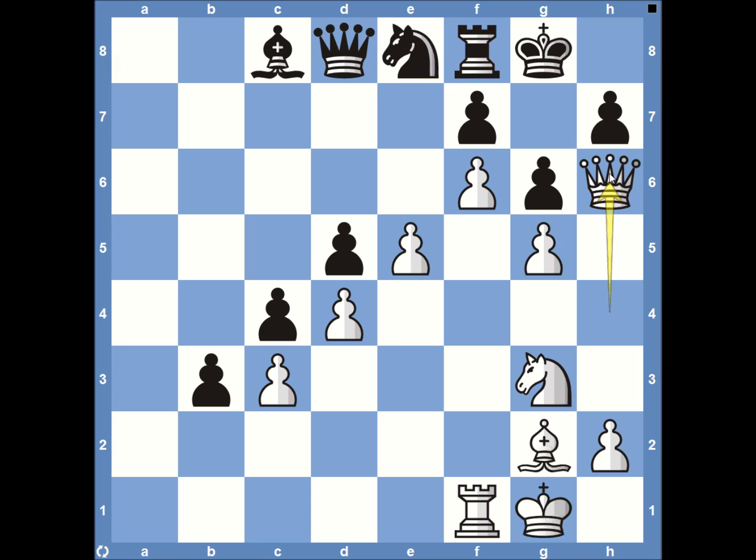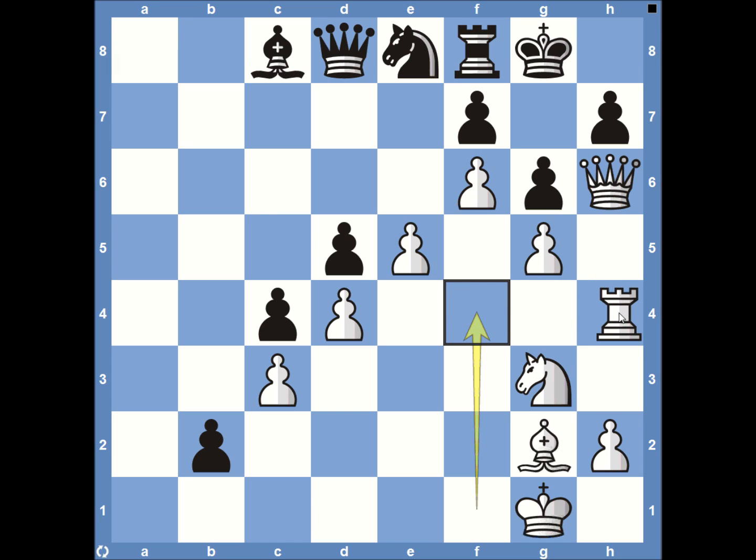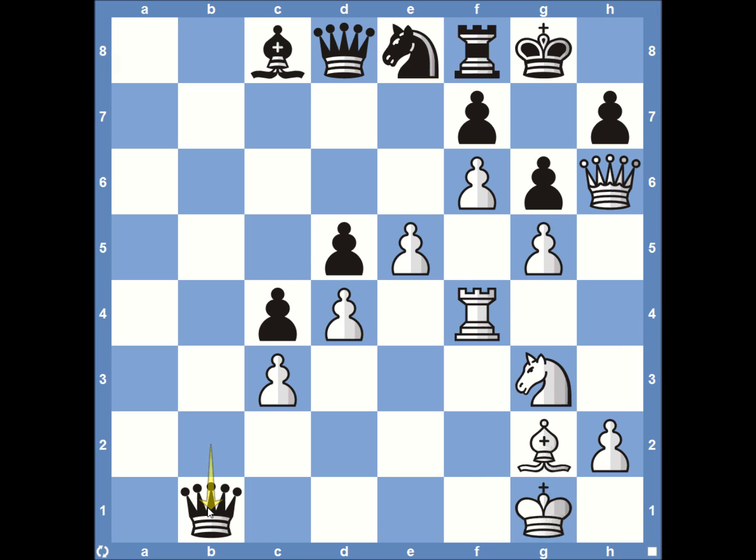The queen comes to H6, and then pawn to B2. Magnus Carlsen recognizes he's stopped the immediate threat and plays pawn to B2, saying you're going to have to respect this. But Anand says he doesn't respect that at all — he plays rook to F4, getting ready to swing to H4 and checkmate on H7. Magnus Carlsen responds with queen to B1, and things just get crazy.